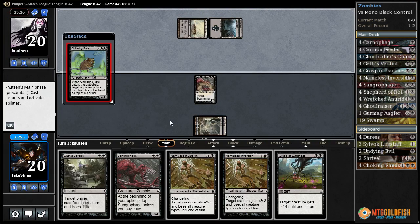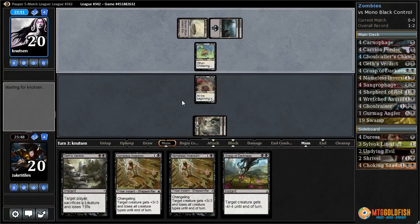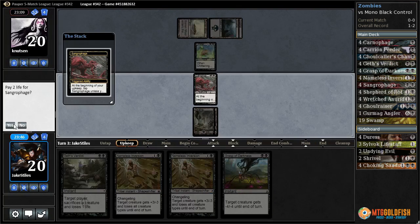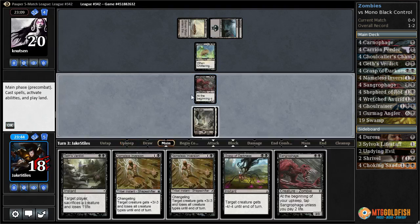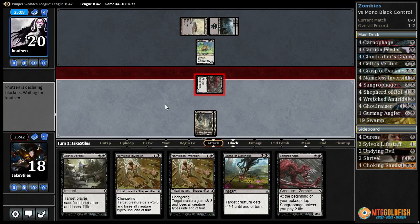If they have Phyrexian Rangers, they're going to start churning through their deck. If they have Chittering Rats, they're going to shut us off of drawing cards. Well, there's a rat. I'm going to pay some life, bash for three, and let them have the rat for now.